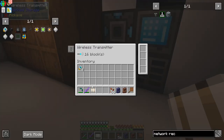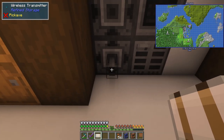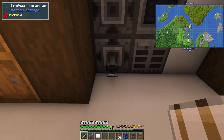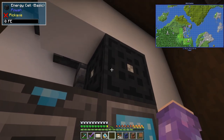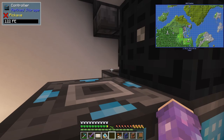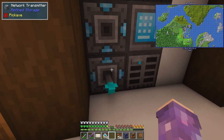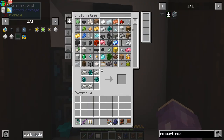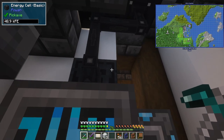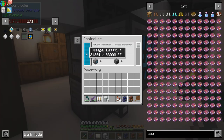Okay, if I check these in — that drains 40 FE per tick. I mean it's not bad. Let's try with one booster. One is too much — okay, all right. We're going to need to up our power generation. I can surely get a couple more solar panels. So we've got two basic solar panels making 60 FE per tick and we're using 109.